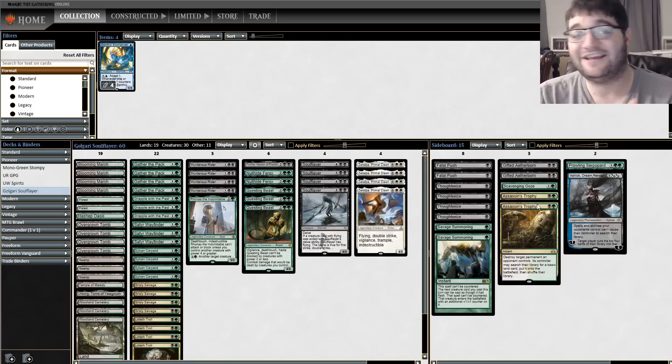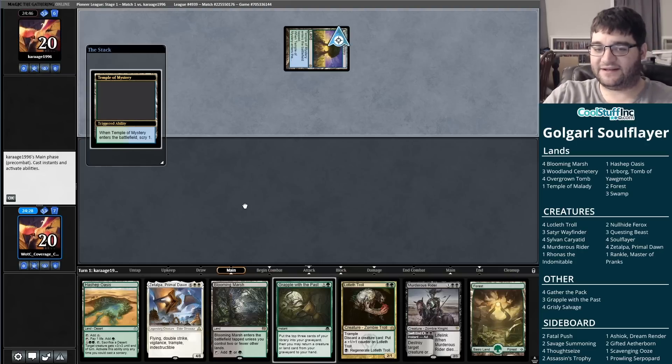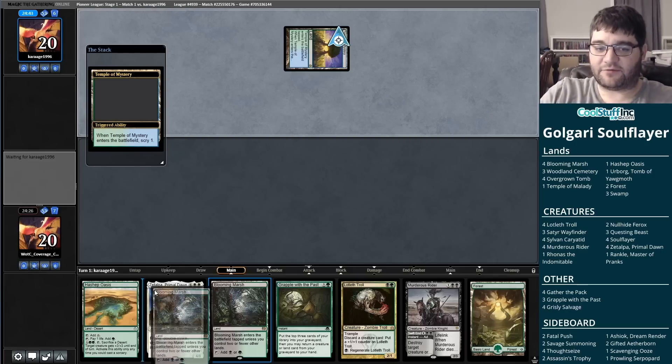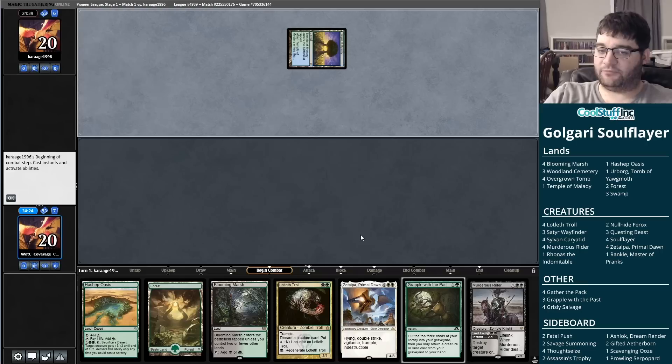Everybody, that is the deck here on Punting Pioneer. I'm Corbin Hossler. Let's play some Golgari Soul Flayer in Pioneer. Here we go with Punting Pioneer Soul Flayer. This hand seems pretty reasonable — we've got some land drops, a Grapple with the Past, and the Lotleth Troll to pitch the Zetalpa. This is what we want to do.